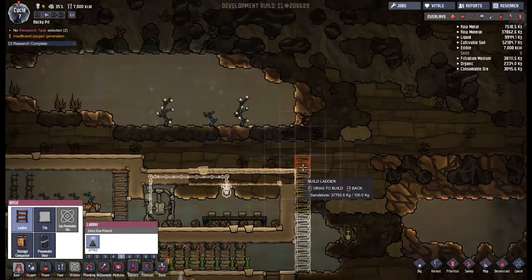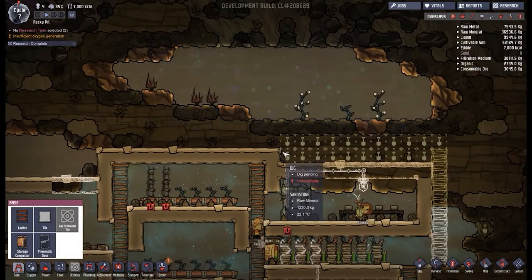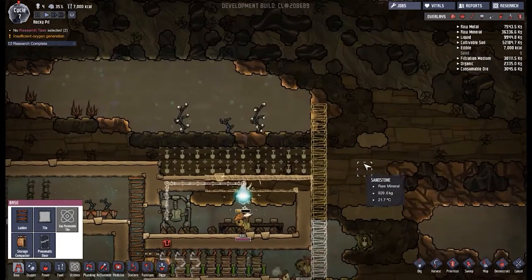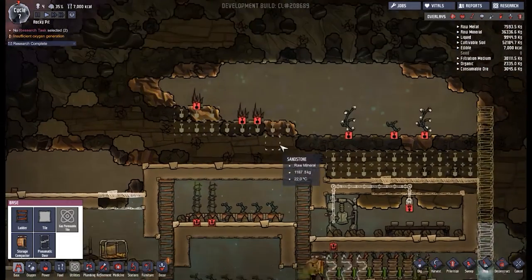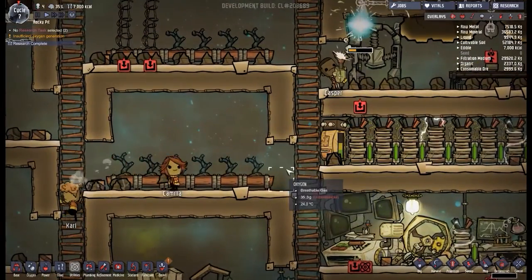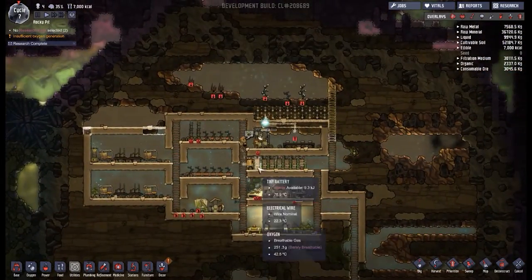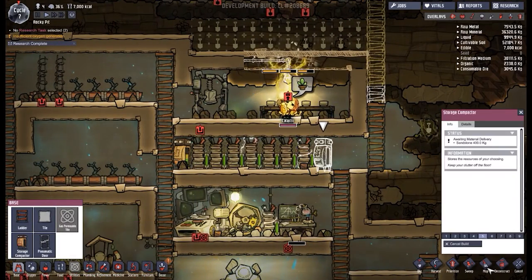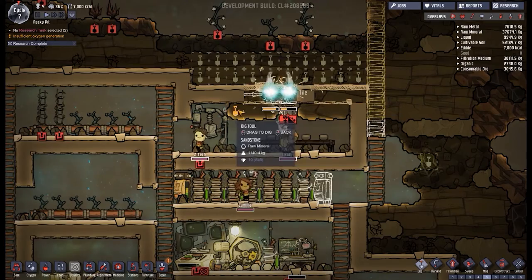I'm going to throw a ladder up there and dig out these two bits just so I can get the top done. We want more millwood, so we'll go all the way up with that and then dig. We can also get these briar seeds and then hopefully all the seeds will get put into place. I didn't actually want to dig all this lot out.